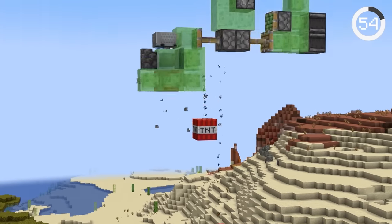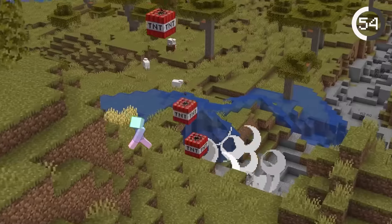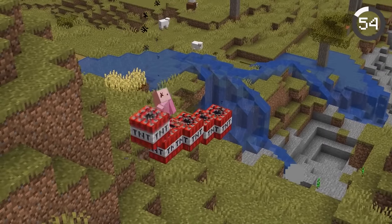If you want a super cool way to defend your base, try this bomber plane. It duplicates TNT on any of your enemies below.